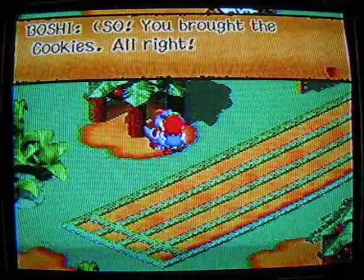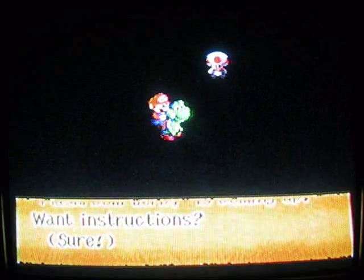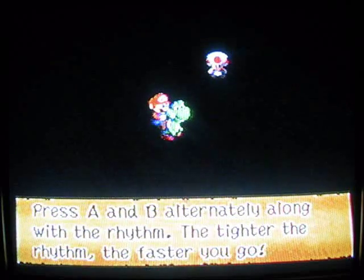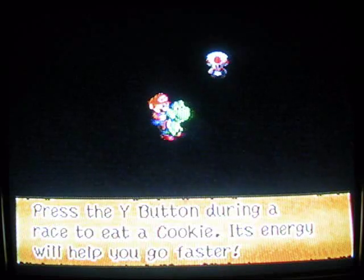Let's play the minigame right here and talk to him. So you brought the cookies — consider yourself lucky today. You've got yourself a race, one-on-one. We're going to go through a little tutorial here. Get ready, the Mushroom Derby is coming up. Press the Y and B button alternately along with the rhythm — the tighter the rhythm, the faster you go. Press the Y button during the race to eat a cookie; its energy will help you go faster.